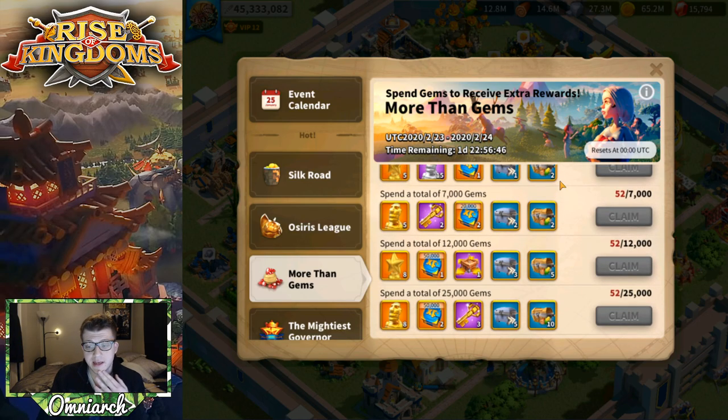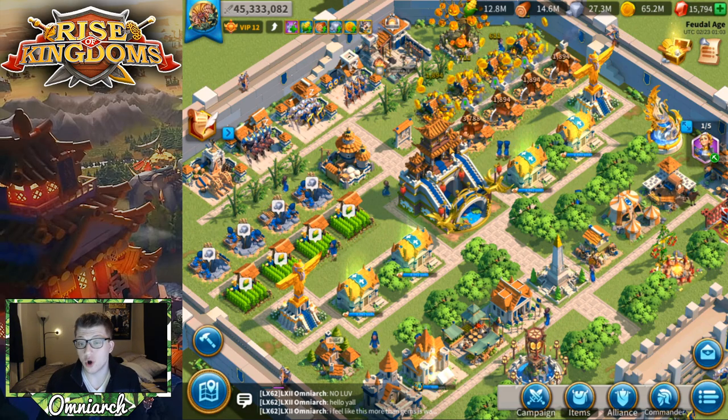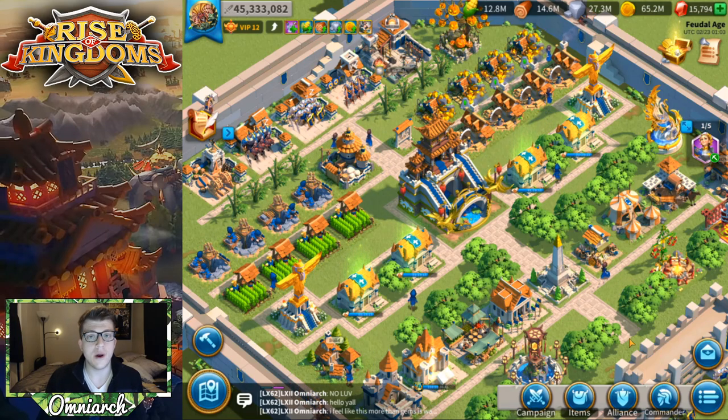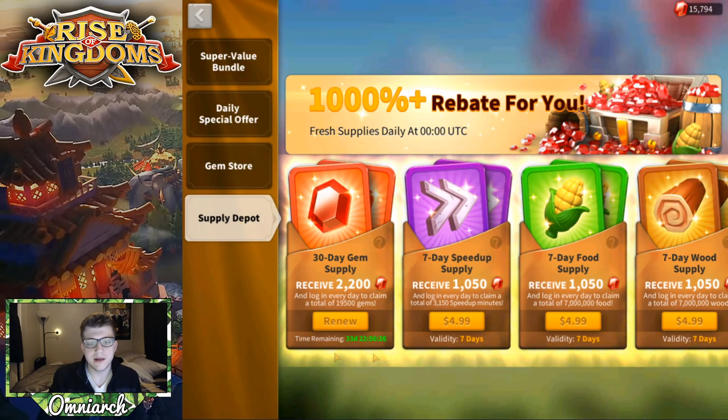Right now I only have 15,794 gems — I was hoping to have more by the time this event came around. Typically I get enough gems for this event through the supply depot, because the 30-day gem supply gets you a total of 19,500 gems. If you save for two months, that's almost 40,000 gems right there.